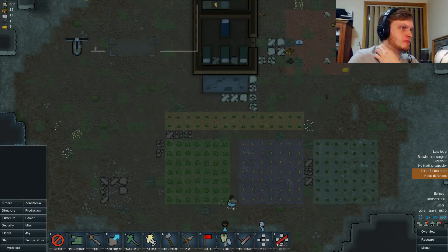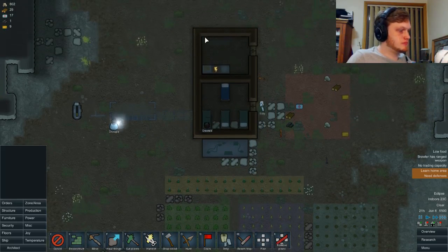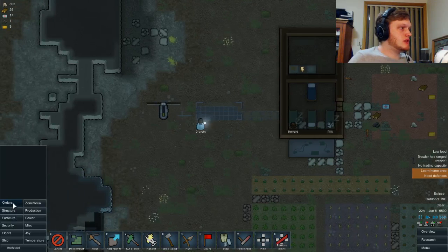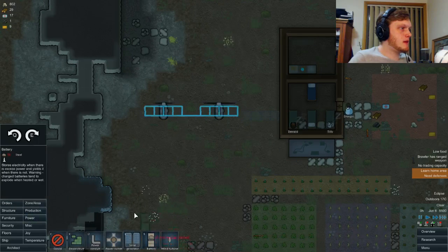Yeah, let's get stone cutting — that sounds good. We are also going to need a battery room, which I think for now will be over here. We're just going to go one, two, three, four, five, six batteries. And we're going to put a wall across the front.